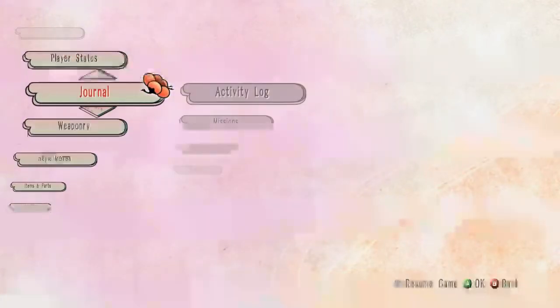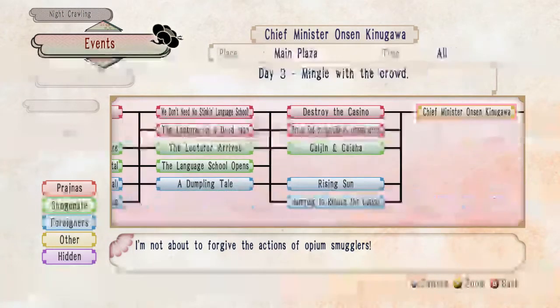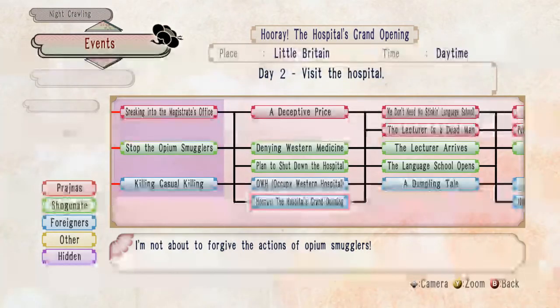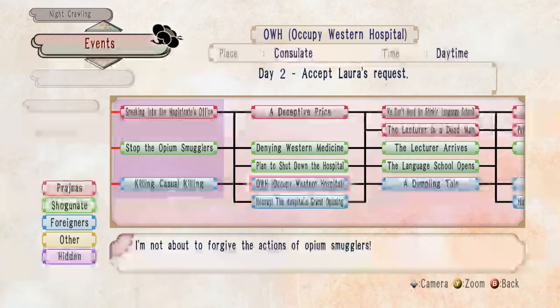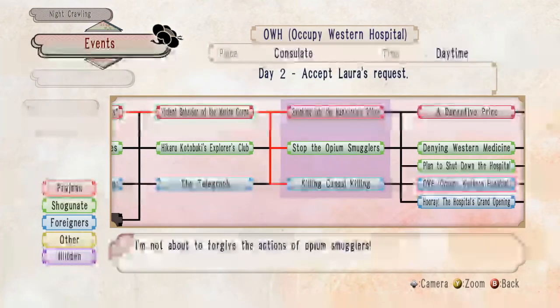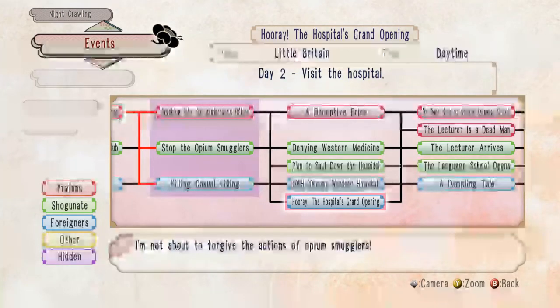Another thing I wish the game would have told me is the events. When you go to your journal section and your list — the events — one thing that made it difficult for me is, for example, the 'Occupied Western Hospital.' I had no clue how to get the 'Hooray, The Hospital's Grand Opening.' How you get it is through multiple storylines and multiple playthroughs — I play the western storyline multiple times, and then I open up the hospital.